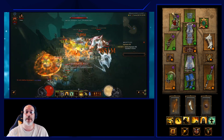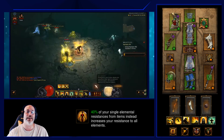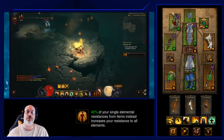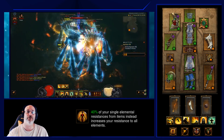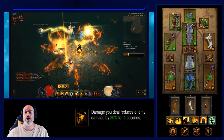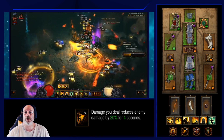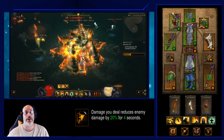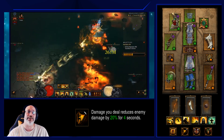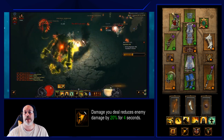For passives, I use Harmony: 40% of your single elemental resistances from items instead increases your resistance to all elements. You'll want secondary resistance on as much gear as possible. Next, Resolve reduces enemy damage by 20% for 4 seconds after you deal damage. I prefer this for hardcore, though you could substitute Beacon of Yitar for 20% cooldown reduction or Fleet Footed for extra movement speed — this is a guide, not written in stone, so test what works for you.